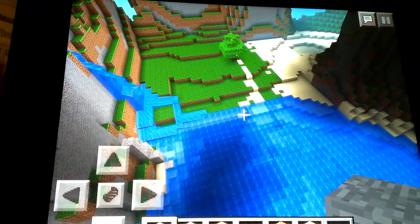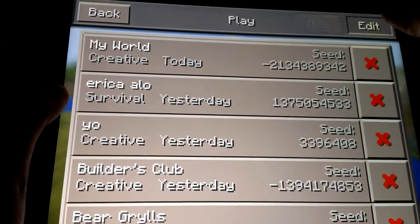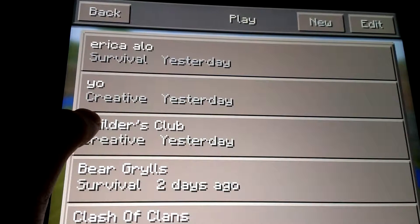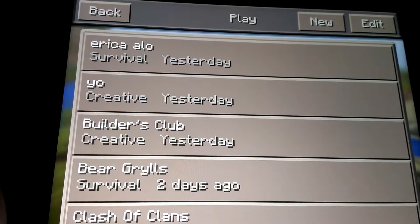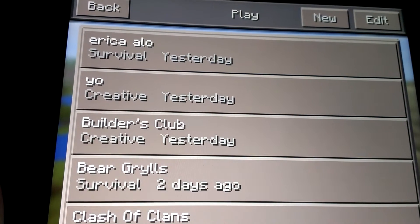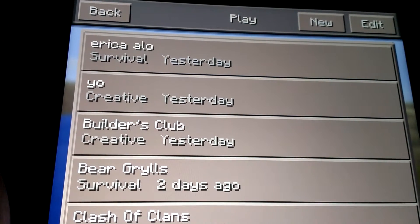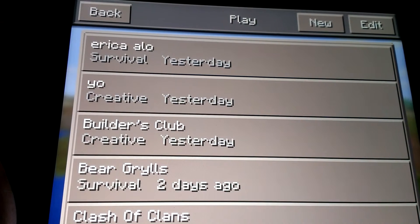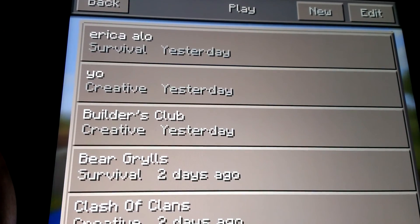That's the end of the first seed battle. Tell me in the comments which seed is better — Dumbo Cow or Neon. Please give me two more seeds you want me to battle out, and one of you might get a shoutout in the next seed battle. My favorite out of these two seeds — that's really hard — but my pick has to go to Dumbo Cow. Thanks for watching, and I'll see you guys later with another Minecraft Pocket Edition seed battle or anything else!